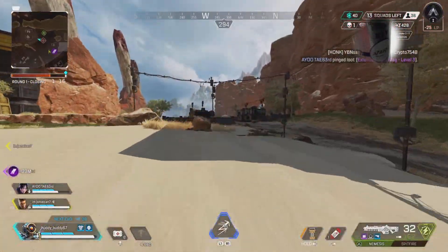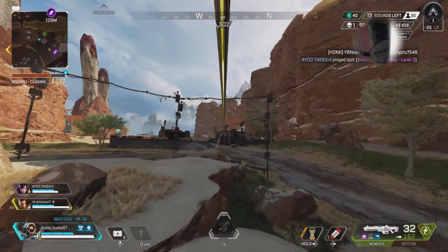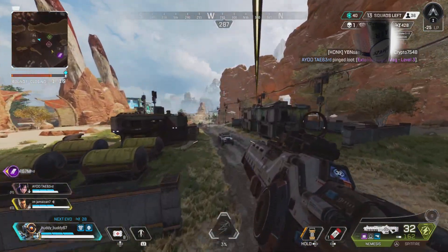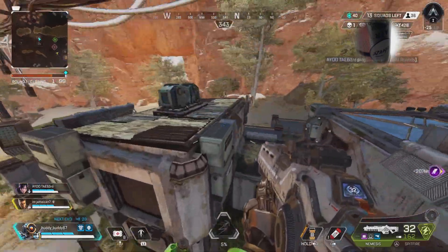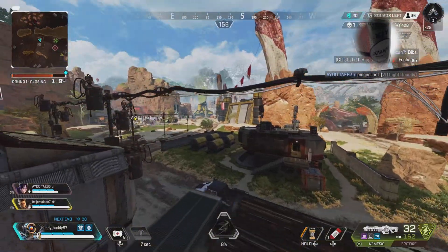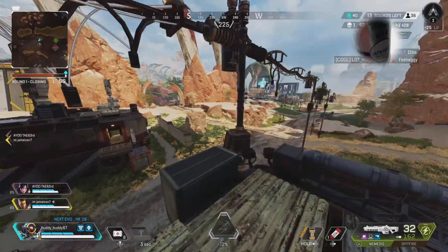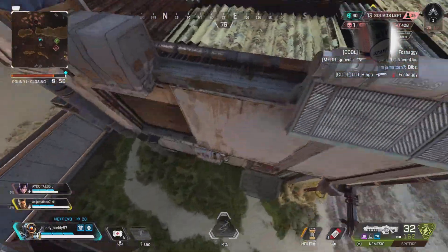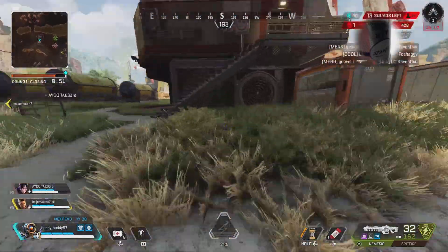This care package has been looted, so they've been here recently since it's still only the first circle. Coming over here, you'll see that box on the right is unlooted, which means they didn't go to the right side of this facility — I thought that was interesting. But then I see that door on the left is open, so they were on the left side but did not go right, meaning they probably headed into school town.